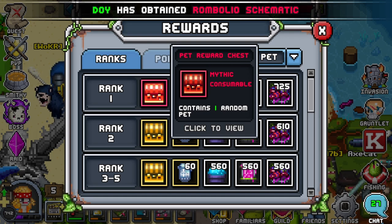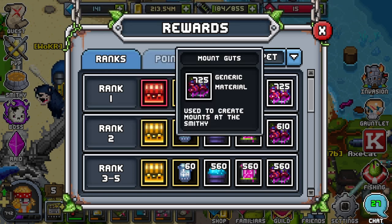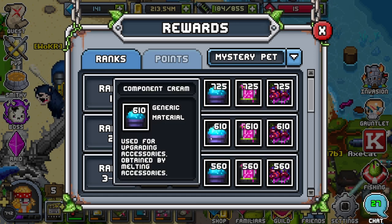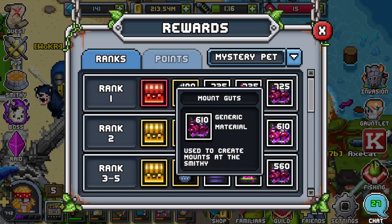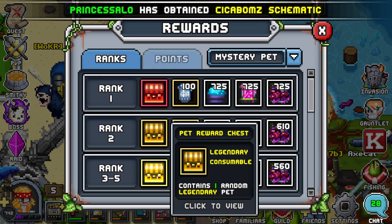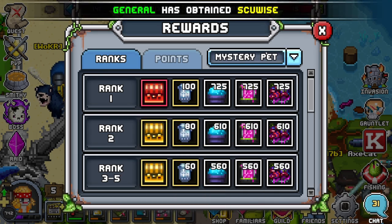First place gets a Mythic Pet along with 725 of Component Cream, Critter Jelly, and Mount Guts. Second place gets the Legendary Pet Report chest along with Component Cream, Critter Jelly, and Mount Guts — all three at 610. For ranks 3rd to 5th you get a Legendary Pet chest as well, just with fewer materials at 560.